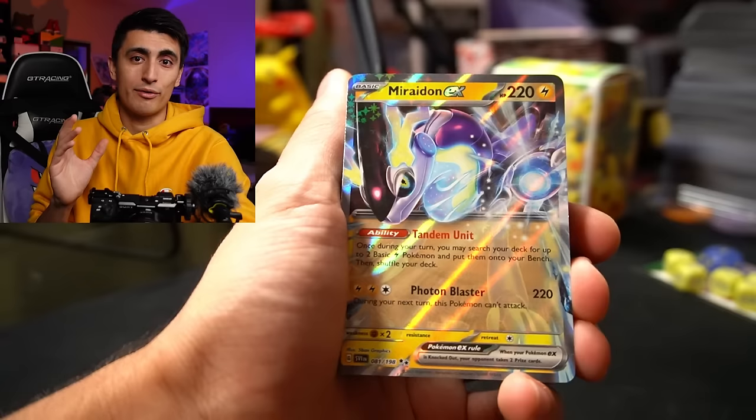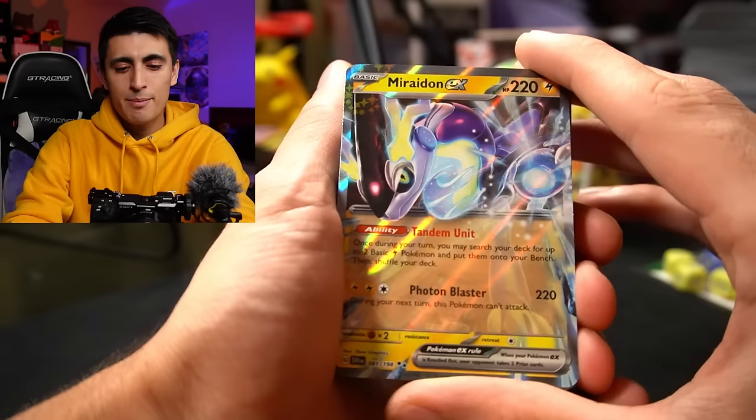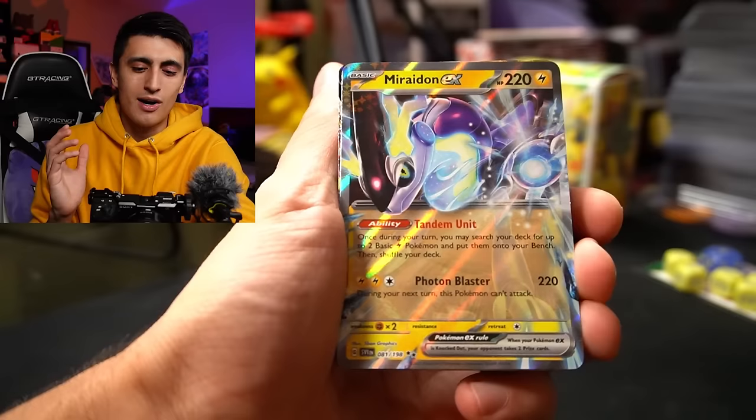Trust me on that. Instead of the Flaffy engine, they have the Bibarel engine in this deck, which is more of a draw engine — something most Miradon players won't have. But first, let's talk about Miradon EX. You've got 220 HP, it's EX typing, and the best thing about this card is the ability it has: Tandem Unit.